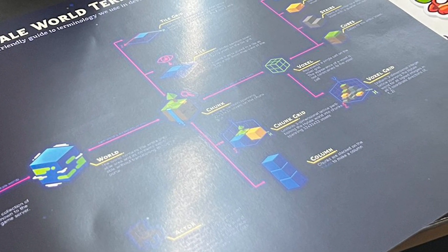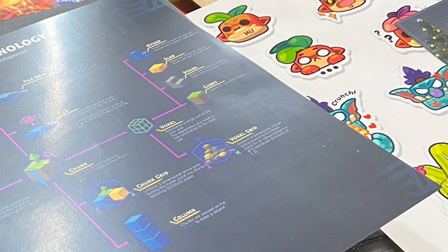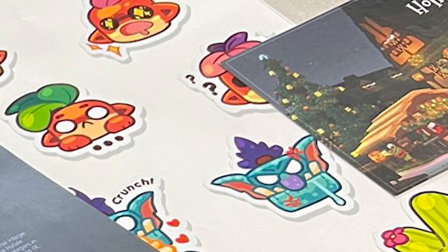Elements such as universe, world, chunk, cubes, and more. As a bonus, we can see a Christmas themed postcard that hasn't been posted anywhere on Hytale's social networks.